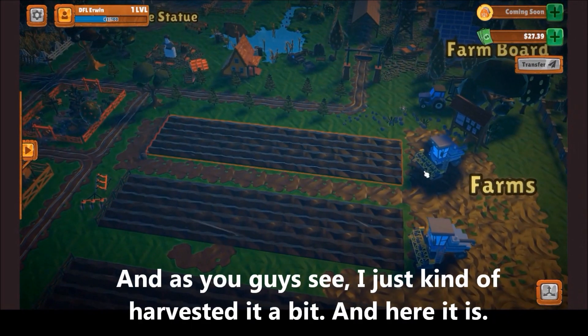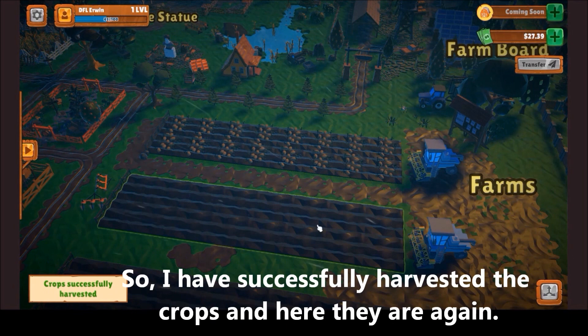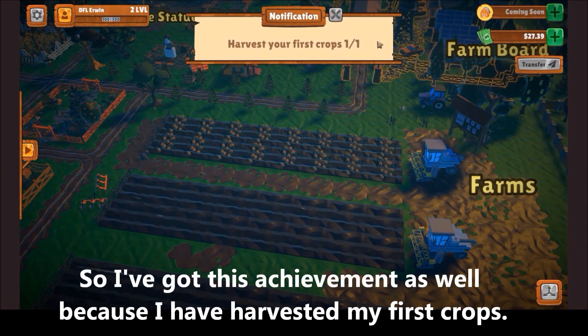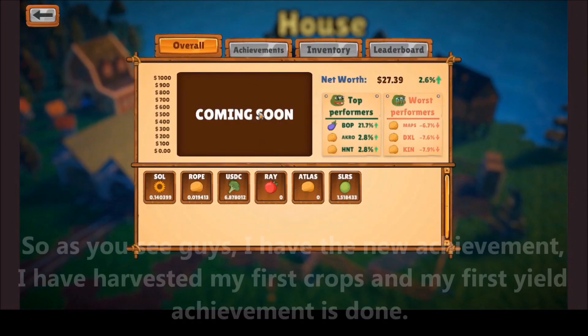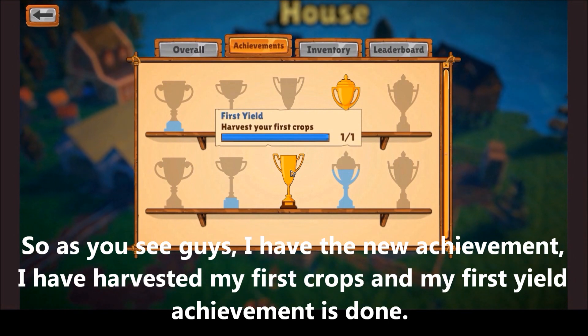And as you can see, I just harvested them — I have successfully harvested the crops and they are growing again. I got the achievement as well because I harvested my first crop. Let's go to the house building and see: I have a new achievement for harvesting my first crops, and my first yield achievement is done.